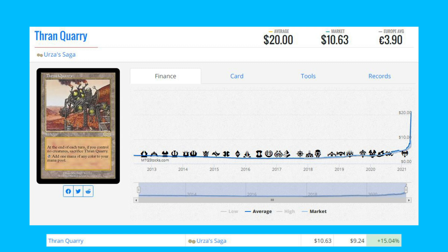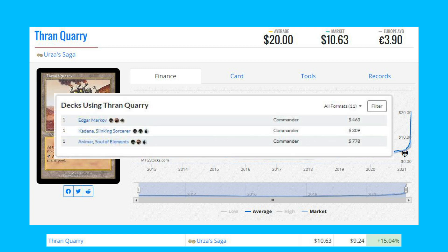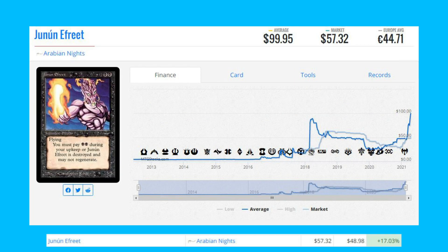Thran Quarry from Urza's Saga — this rare land is up 15.04% today from $9.24 to $10.63. It sees most of its play in Commander, and one of the decks that does use it is an Edgar Markov deck.